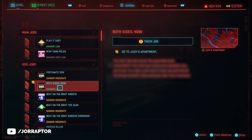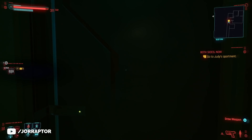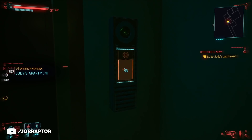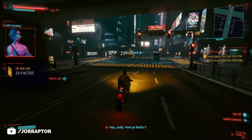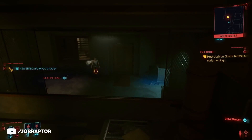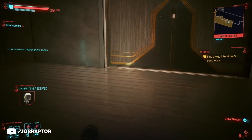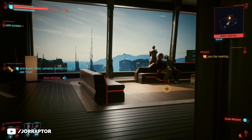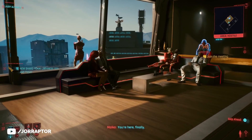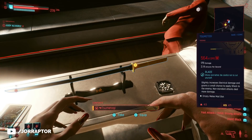You find it by doing one of the Judy side missions. The first one is called Both Sides Now, which should open up after the Transmission main mission. After completing that, skip time ahead to get a call from Judy, and then the quest will be in your journal. After completing that and two more side missions — again skipping time forward to trigger them — you can do the Pisces mission. During Pisces you infiltrate a penthouse, and on a table in the room where the Tiger Claws had their meeting, there will be a katana to pick up.